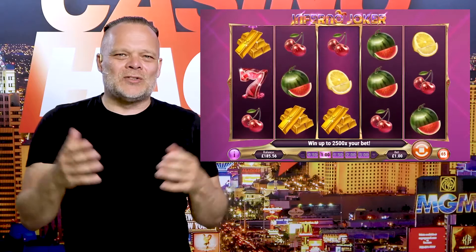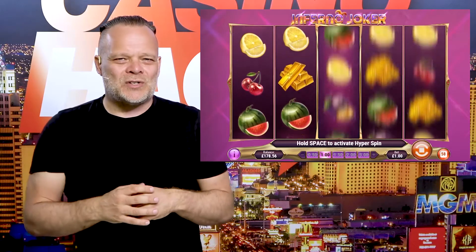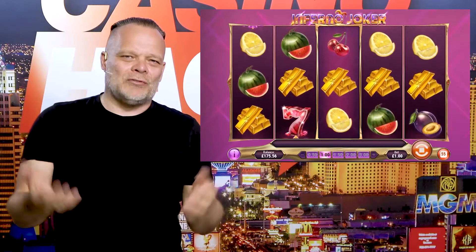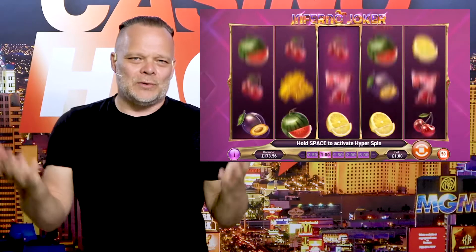Since this is a classic slot, Inferno Joker also offers a traditional bonus game of double or nothing. The bonus game allows you to gamble any winnings by choosing the color of the next playing card — red or black of course. The choice is yours: pick the right one and you double up, pick the wrong one and, well, you know the drill.